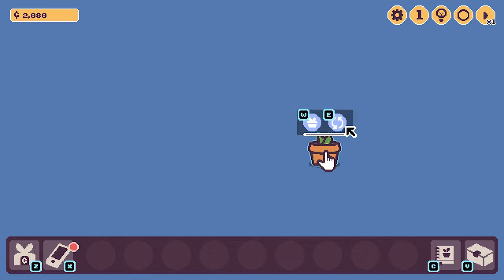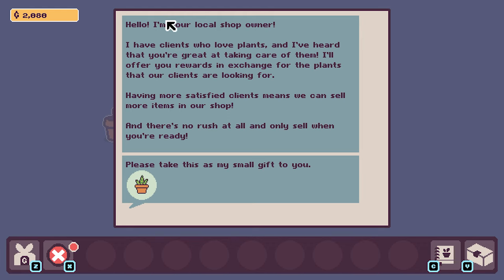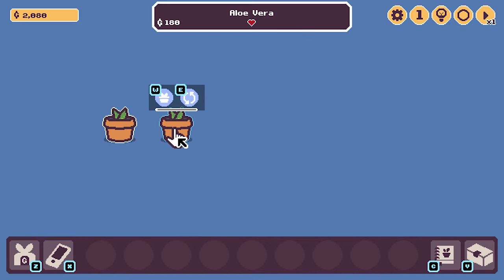We can cycle through plants. Hello, I'm your local shop owner. I have clients who love plants. I've heard that you're great at taking care of them. I'll offer you rewards in exchange for the plants that our clients are looking for. Having more satisfied clients means we can sell more items in our shop. And there's no rush at all — only sell when you're ready. Please take this as my small gift to you. We'll put this out here.